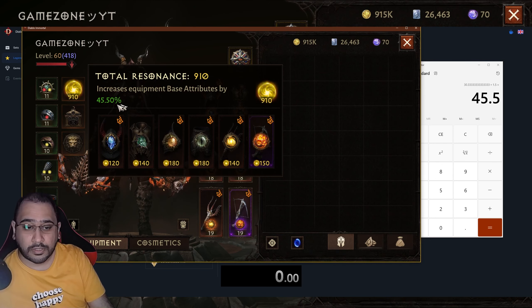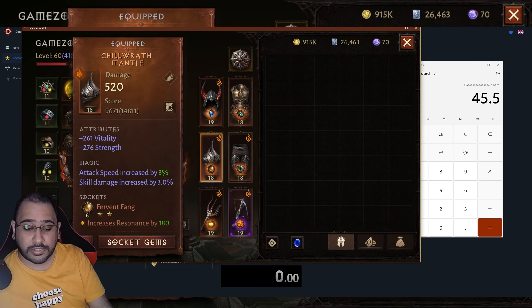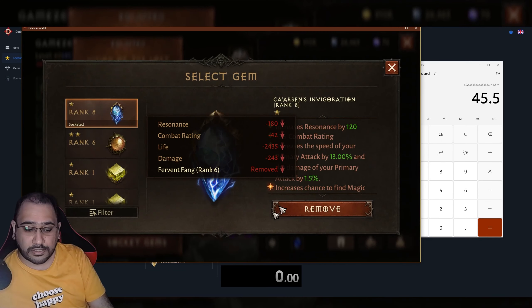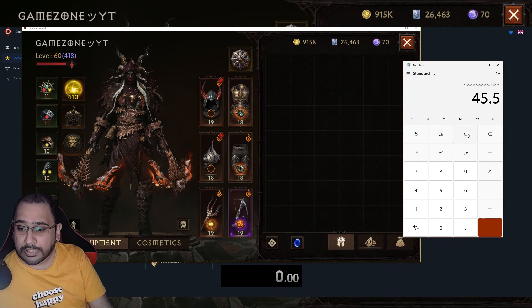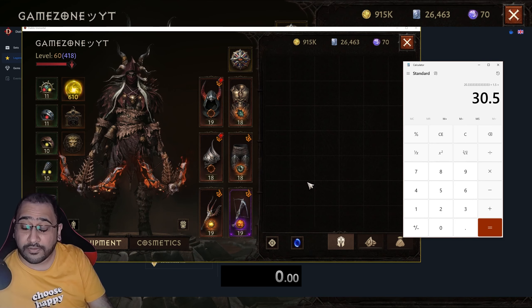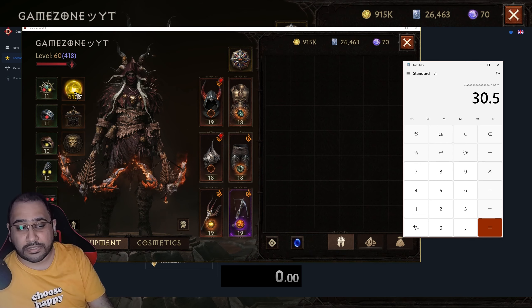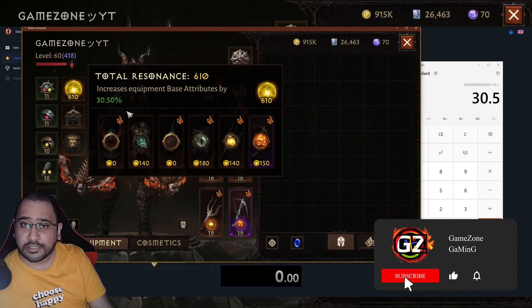Let's verify that in-game — it says 45.50%, so that checks out. Let me remove a few gems from the socket. Now I have 610 resonance. So 610 divided by 30, multiplied by 1.5, equals 30.5% damage boost — and in-game it also shows 30.5%. The math is confirmed: 10 resonance equals 0.5% and 30 resonance equals 1.5% damage.